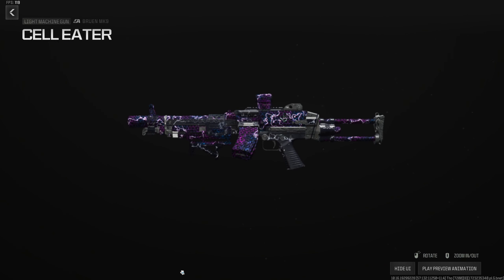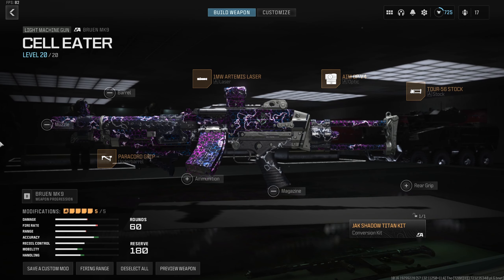One more gun to talk about — it's an LMG chambered in 300 Blackout, but it's extremely snappy and feels somewhere between an SMG and an AR. That is the Bruen Mark 9 with the aftermarket kit. Most people forget this exists, but it absolutely destroys and it comes with a suppressor built in. Start with the Shadow Titan Aftermarket Part, then throw on the Tor 56 Stock to up all movement stats, ADS, and sprint-out. 1 Milliwatt Artemis Laser for aim stability, allowing you to run the Paracord Grip to maximize horizontal recoil control. I'm loving the Amop V4 right now, but you can use the Mark 3 Reflector or any optic of your choice. The Shadow Titan Bruen Mark 9 is at the top of the meta — no one's using it, but it absolutely destroys. This is probably my favorite gun to run in Search right now, especially on the attacker side.